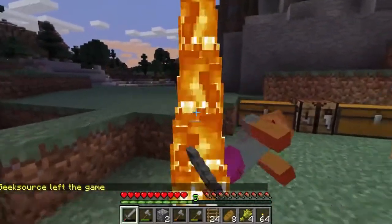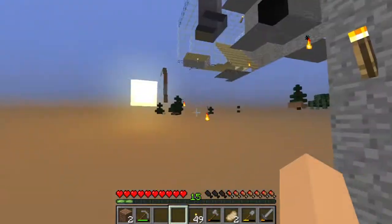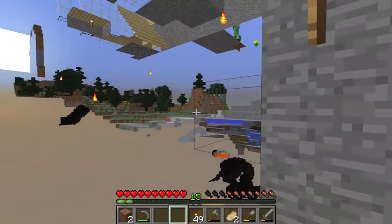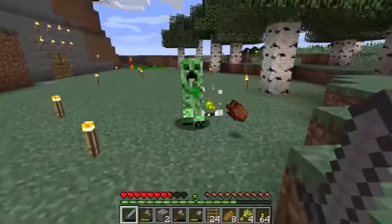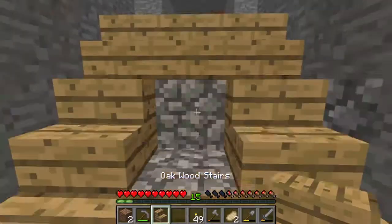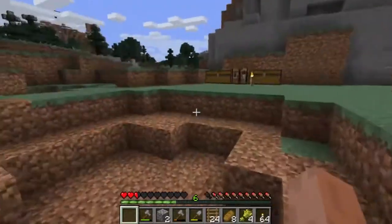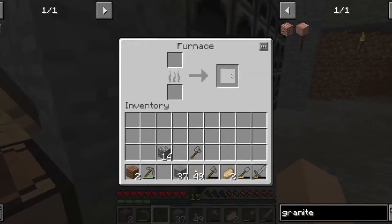I'm going to disconnect and reconnect. Careful, there's a creeper just outside. I'm inside the house but it's still not loading. I broke a block in the wall, which I now have to replace, and part of it loaded. My sword broke while I was fighting a creeper and it nearly killed me. Nearly dead. Everything is loaded. We need to get some armor, dude. Yeah, we do.